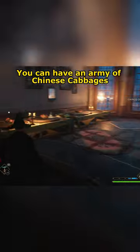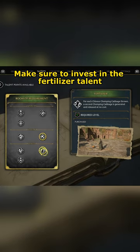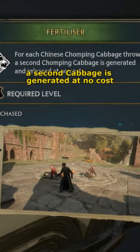You can have an army of Chinese cabbages at your disposal. The Chinese cabbage bites your enemies, inflicting constant damage. Make sure to invest in the fertilizer talent because every Chinese cabbage thrown, a second cabbage is generated at no cost.